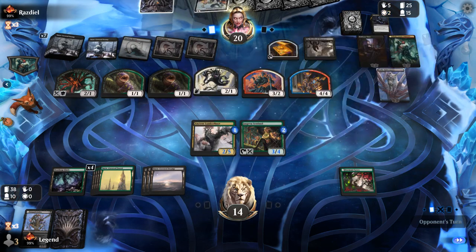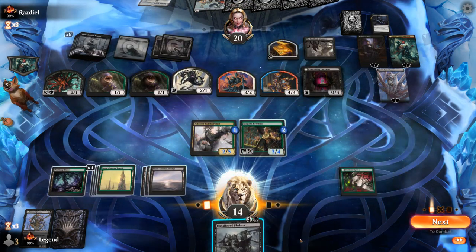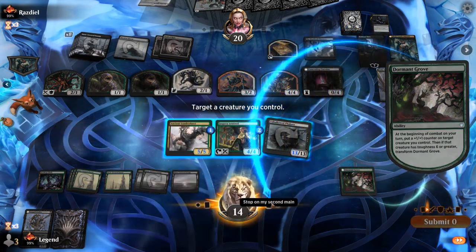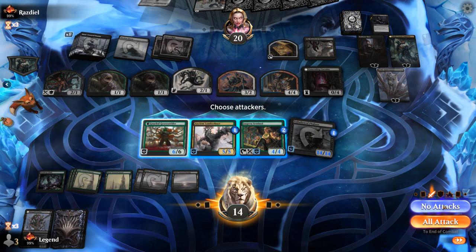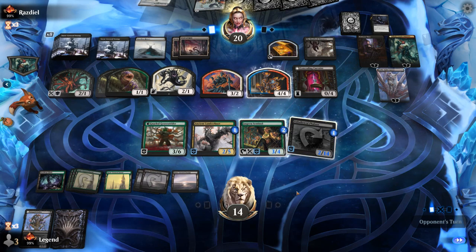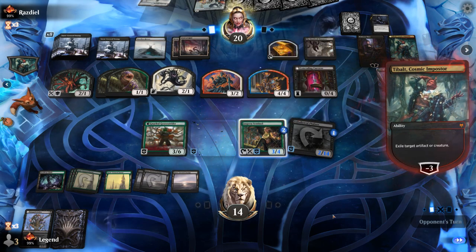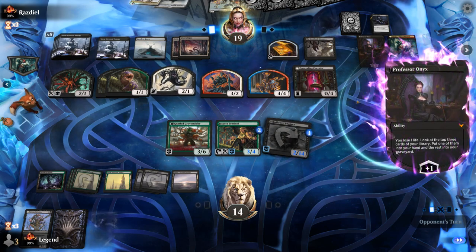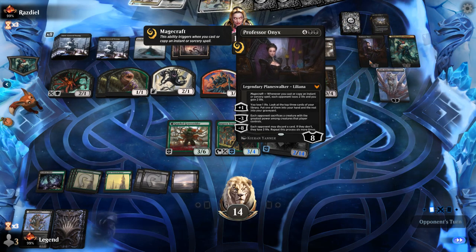Opponent finds my Concealing Curtains and I think it's going to be curtains for us here. Phalanx to draw. I guess we'll transform the Grove one last time and pass it back. Professor is still plussing, so next turn it can ultimate. To be fair, I don't think I've ever seen a Professor Onyx ultimate, so that would be kind of fun — for our opponent.